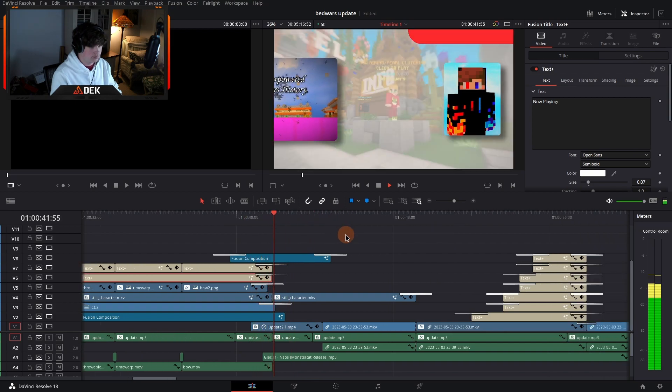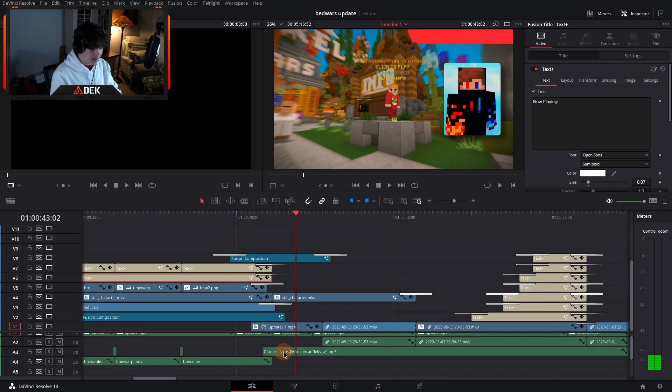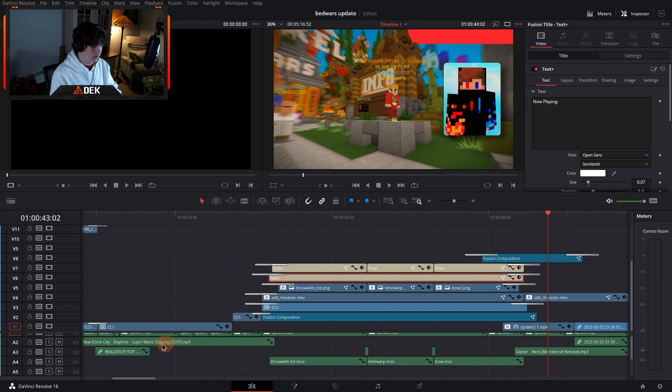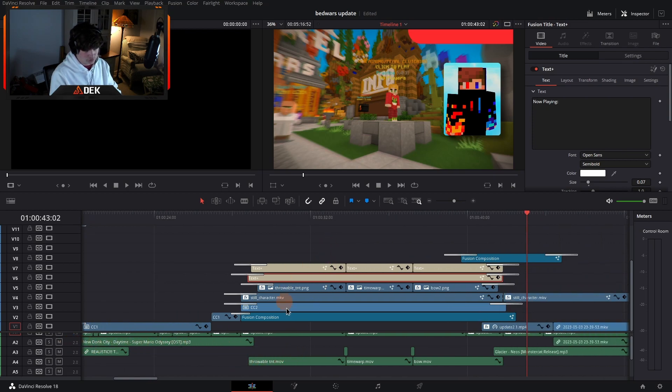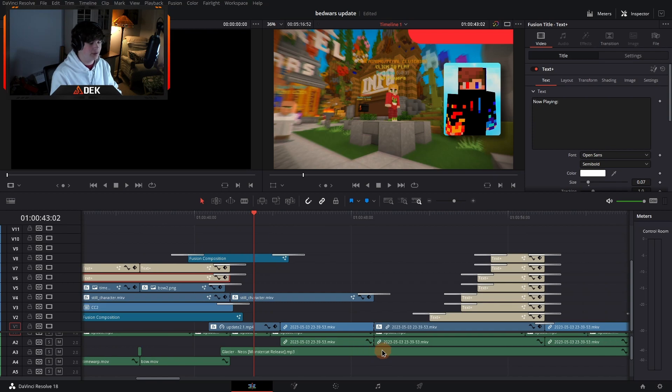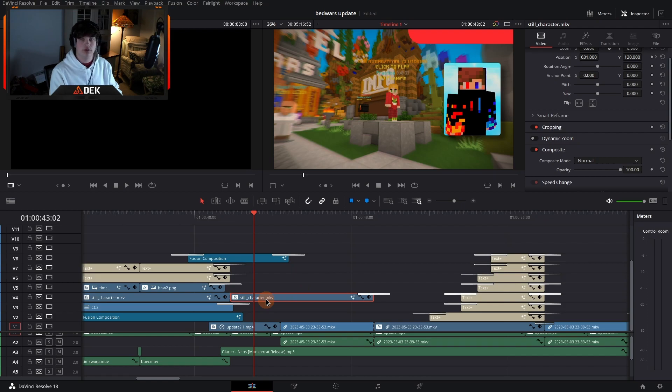Then I faded in some new music from the bow video, since I had faded out the New Donk City track to do the rotational items segment. I faded in something more light and poppy. I let it stay for a bit to give the card some time, and I kept my still character there so you could still make eye contact with me while I was talking.